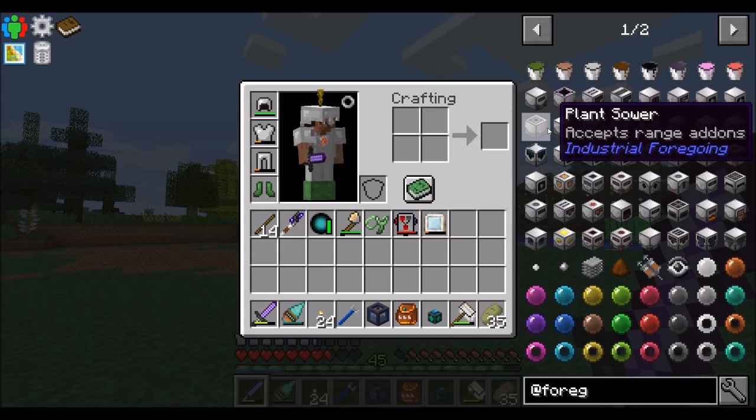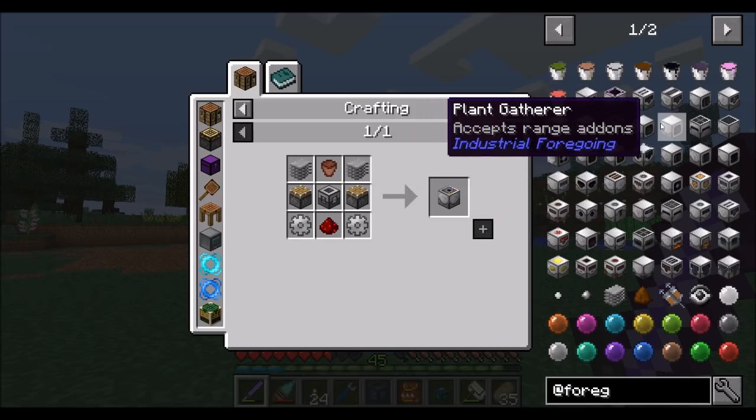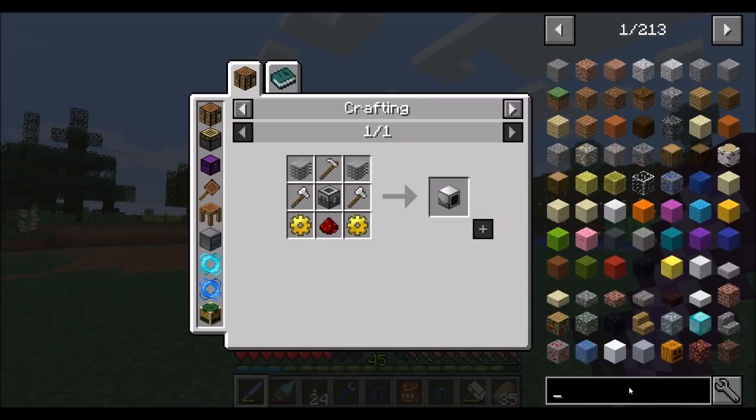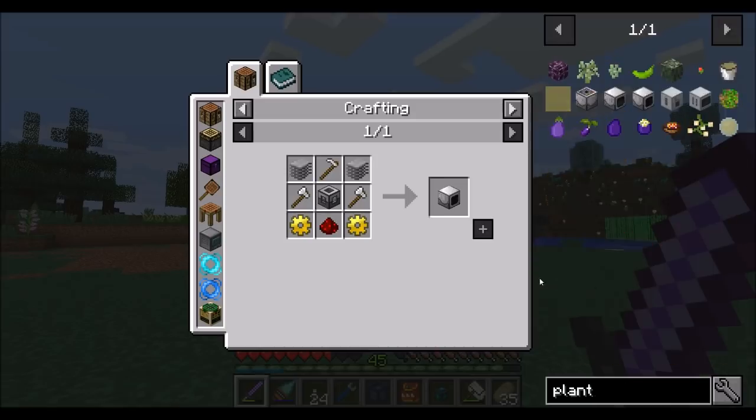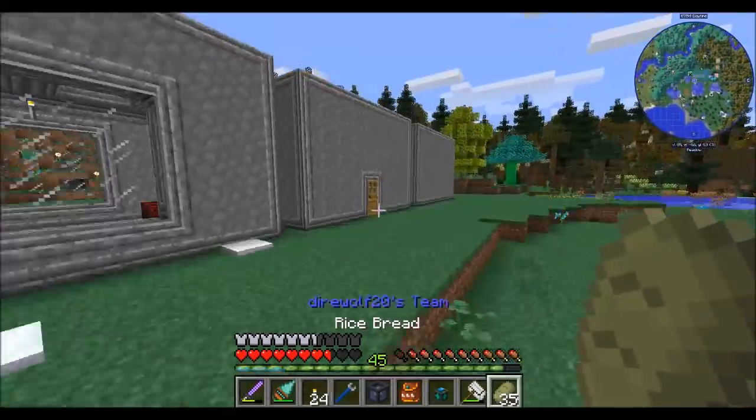So basically we want a Plant Sower, which doesn't look all that bad — a bit of iron and some standard stuff. And we'll also want a Plant Gatherer. If I search for 'plant', that's a pretty good approach. Let's get some stuff and things ready to go.